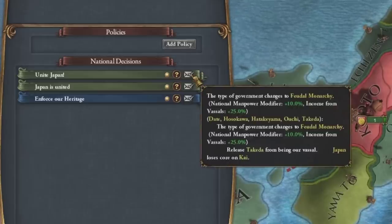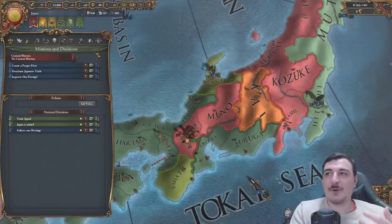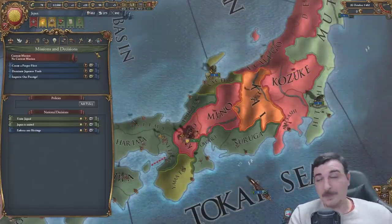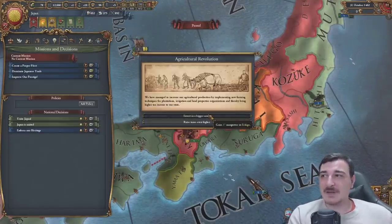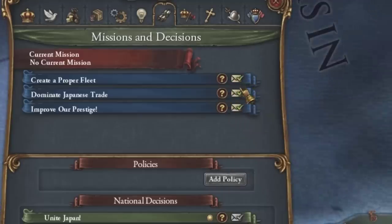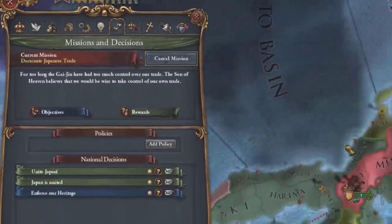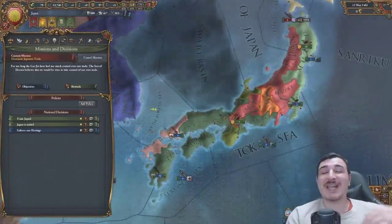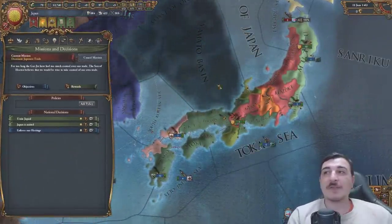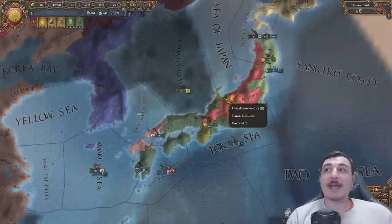The old mission system did have some parts which were not so bad - like the fact that you had three different options and could choose between them and quickly complete some. Like 'become the strongest trade power in Nippon,' and then after you do that mission you can instantly choose a new one. That was pretty cool because if you were good at the game you could basically use this to snowball and get even stronger really quickly. But that being said, it was a system in need of massive change, so I'm glad they changed it.